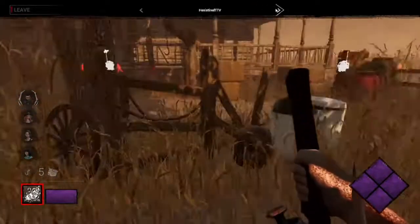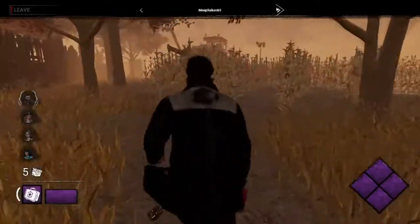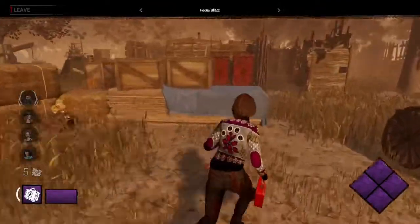Hex sees the auras — that's likely to be a certain Nemesis perk — and spots Jill already. Jill is not happy about walking into that door. It's Blitz in the chase already. That looks like the Blighted Pyramid Head as well.